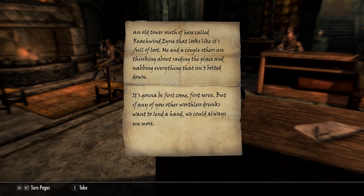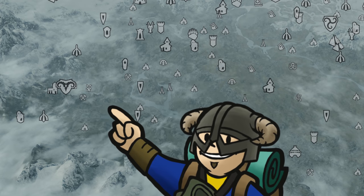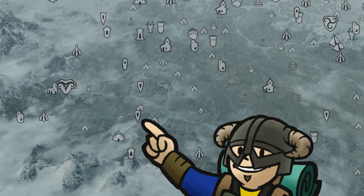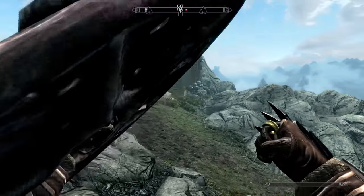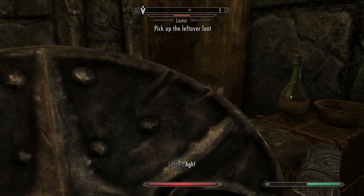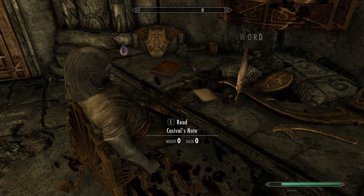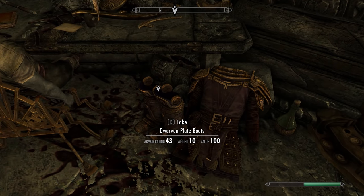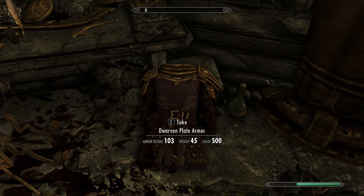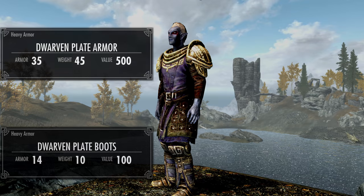Finishing reading the Looter's Note starts the quest Mightier Than the Sword, inviting you to search the tower in Reach Wind Eerie, a well-preserved Dwarven ruin not far from Dushnikh Yal. Looters have taken up residence here but they're no worse than standard bandits. Inside the tower upstairs after taking care of the final looter, there will be a corpse of a dark elf named Kassival with a note for more context, as well as the two pieces of Dwarven Plate armor on the floor to his right.